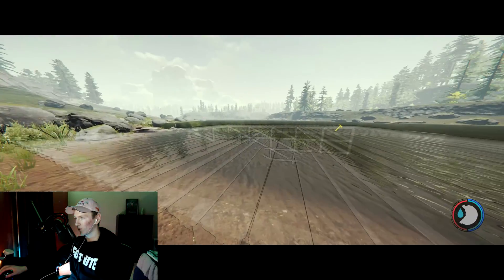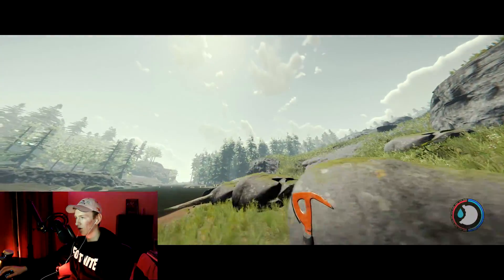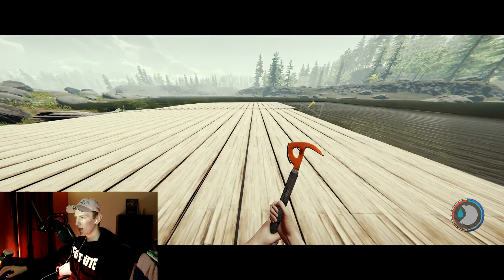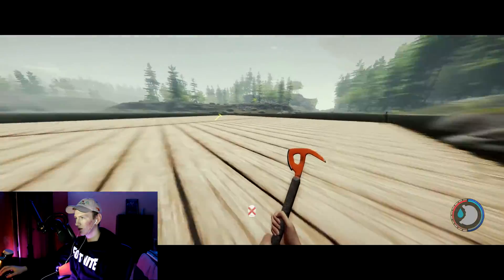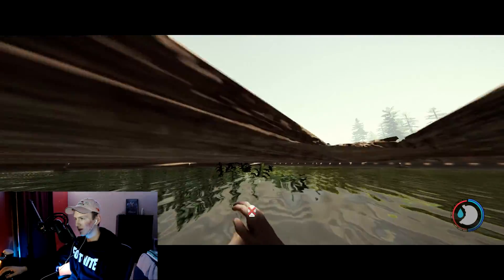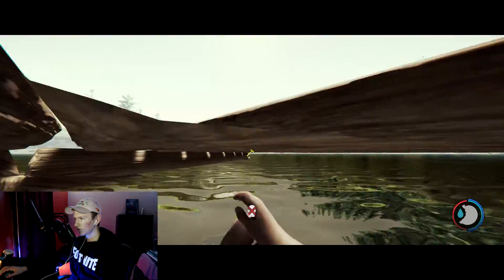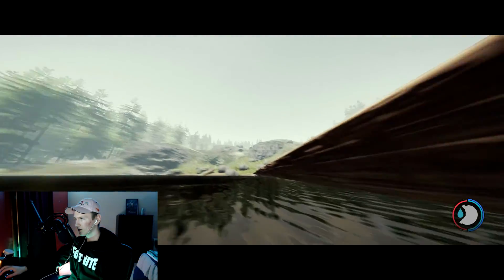The cool thing is we can hold E and this whole foundation will build by itself. Now if we were in survival mode and not in creative, we would have to cut down all those trees to make our supplies. But in creative mode we can just hold E and it builds for us. See, it's going up — we can still walk through it because it's not fully built yet. There we go, now it's built.